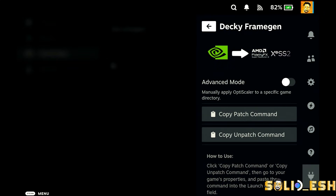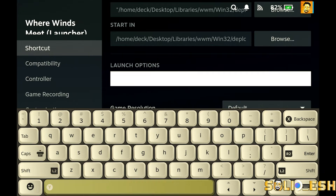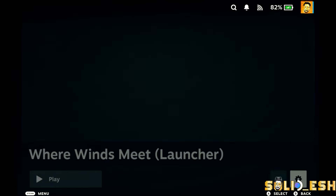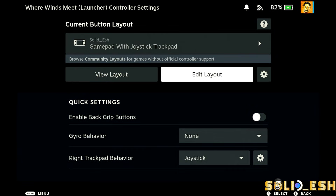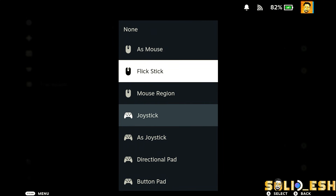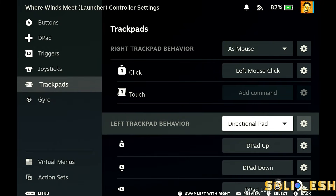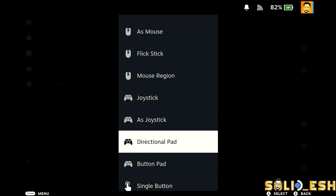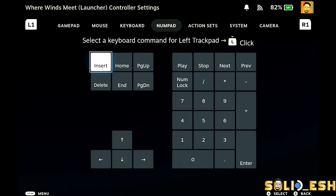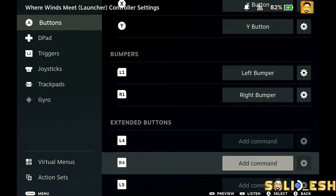Decky Framegen should now appear in the plugin list. Click it, click Setup OptiScaler Mode — that completes the installation. Copy the launch option from here, or if you want to use both Decky Framegen and LSFG at the same time, copy the LSFG plus Decky FG combined command from the LSFG plugin and paste it into the game's launch option. Then set up your controller layout: set the right trackpad as Mouse with left-click, and the left trackpad as a single button mapped to the Insert key.